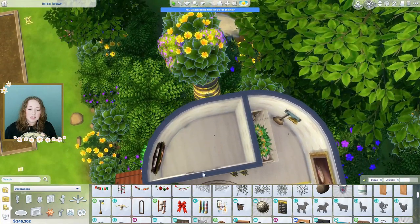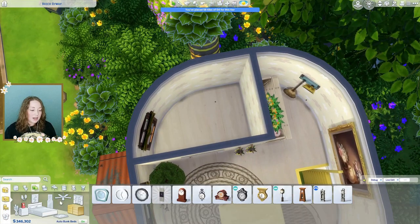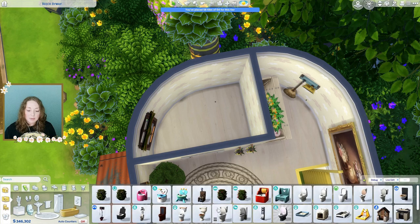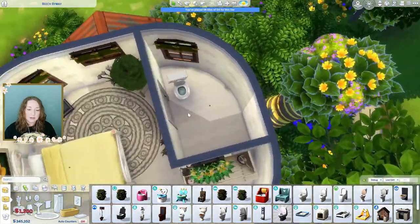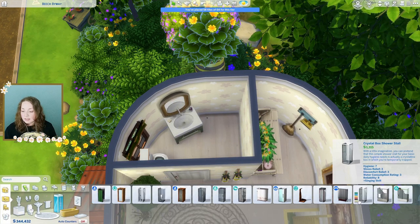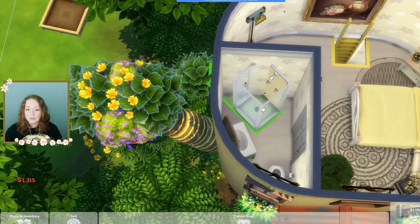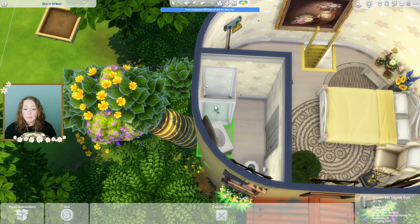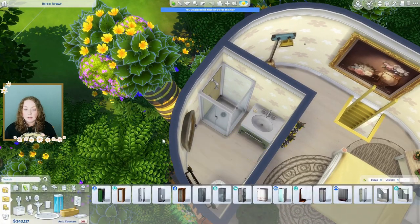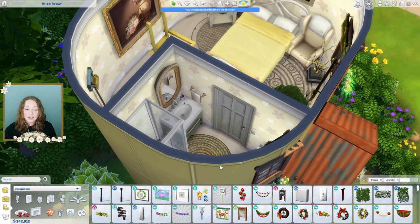Let's go into the bathroom. I don't think we're gonna be able to fit a bathtub in here — I think we're gonna have to go with a shower. First we'll grab a toilet. This one's kind of yellow so we'll grab this one from Cats and Dogs. The only other thing we need to add is the shower. Let's see what yellow options we have. It's gonna be facing the wrong way, but we can place it like that and then just move the sink. The bathroom's done.